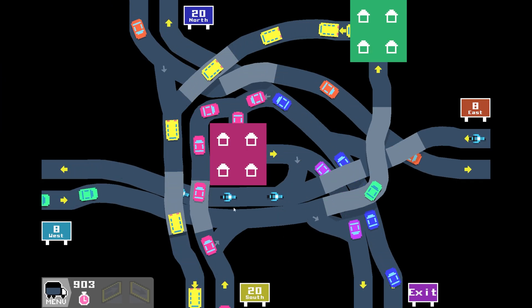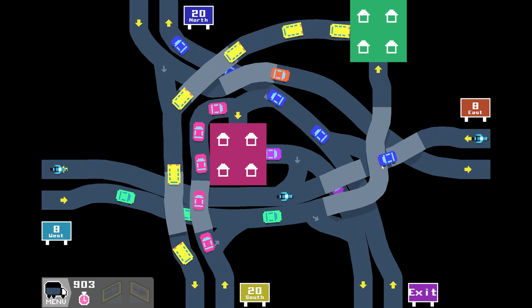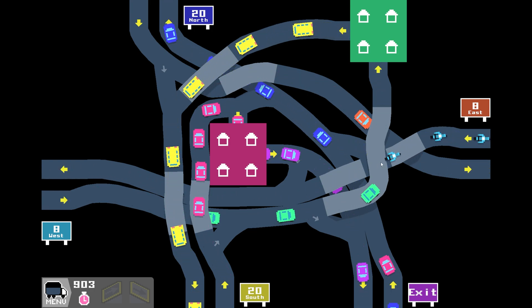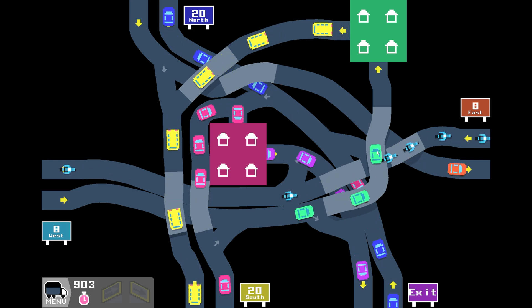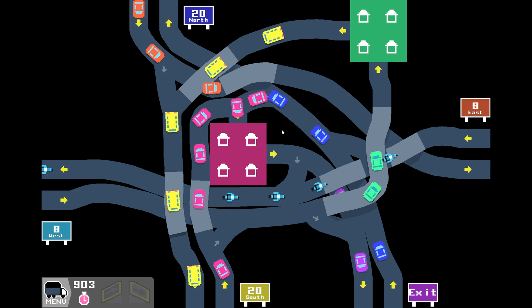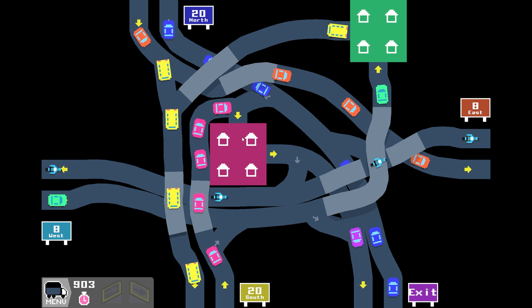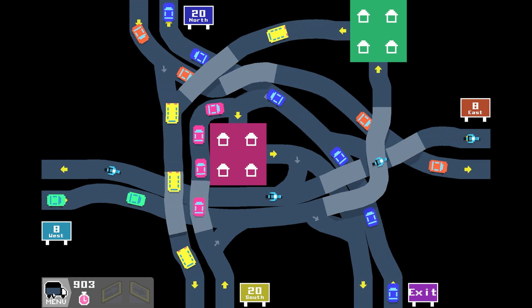Here we are. The first thing I notice is that this bike and this car are driving over this bridge — look at this, it's stopping right there. That is definitely killing us and overall it is not very well built. So I think without further ado we're just going to start over and see where we can go from here. Baseline: 903.